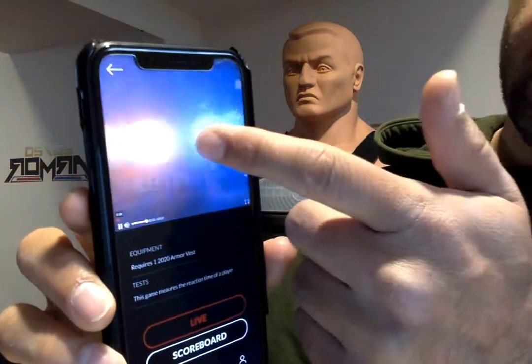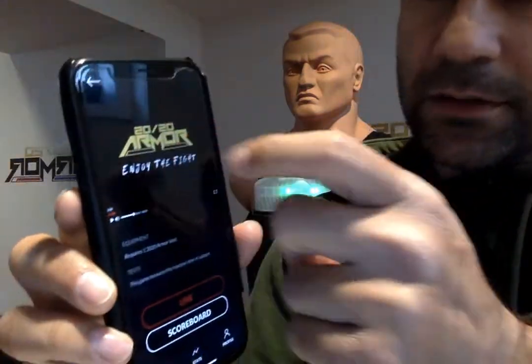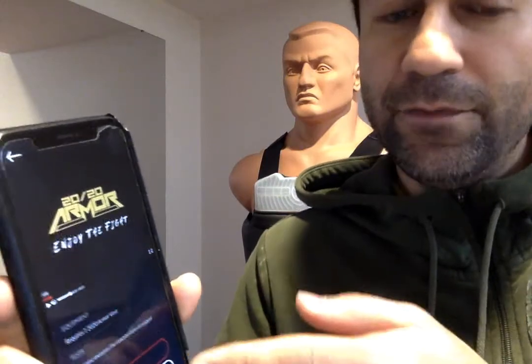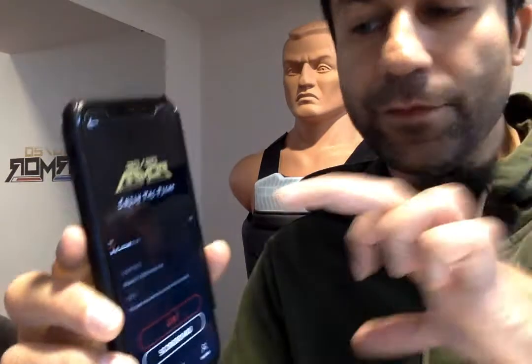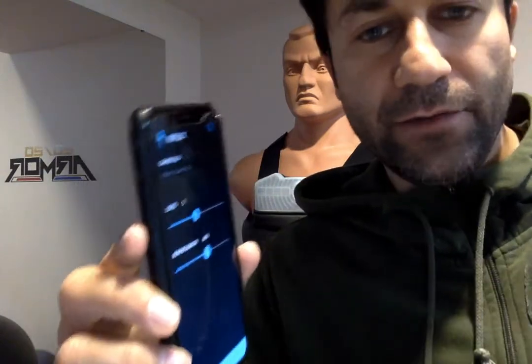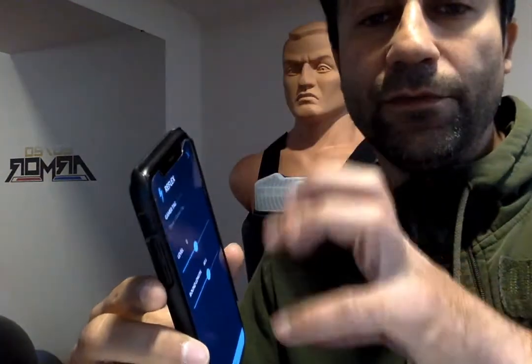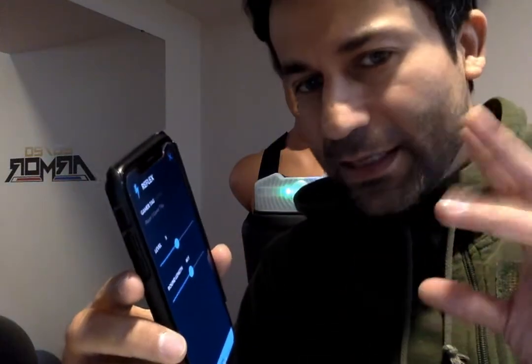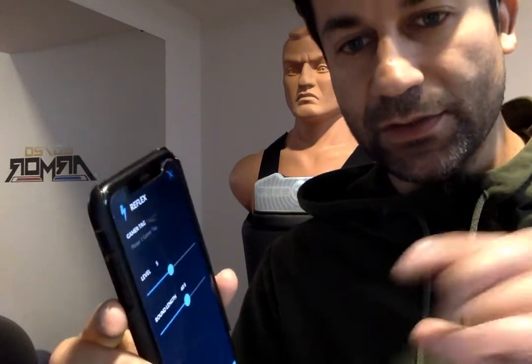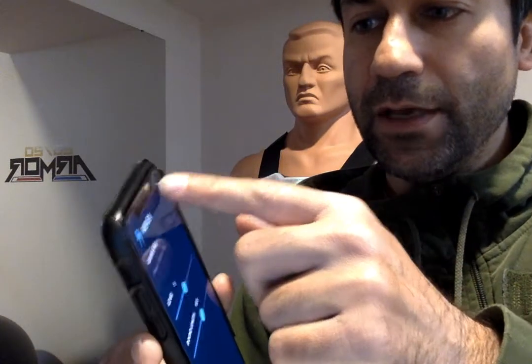I'm going to click Reflex. You can see there's a little video at the top — if you play it, it'll tell you how the game works. There are two ways to play: Live Mode or Scoreboard Mode. Live Mode will record you as a video from your phone and overlay the stats on top. Scoreboard Mode has no live video — it just displays on the phone and plays slightly differently, but tests similar things.